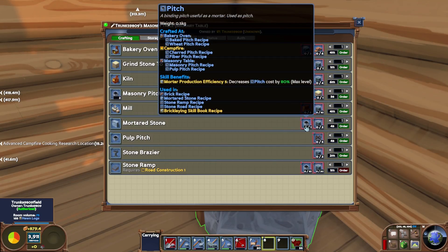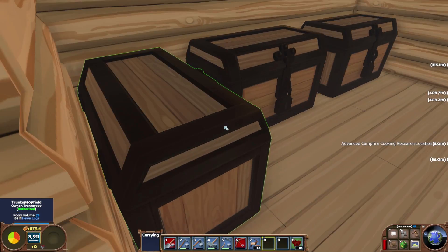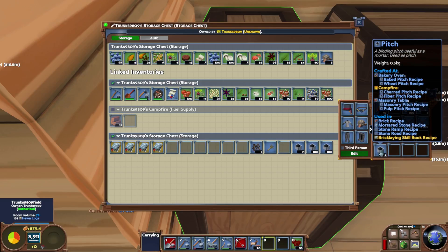Mortared stone is one pitch and two stone, so I'm going to grab all of the pitch from in here and put it in my inventory.